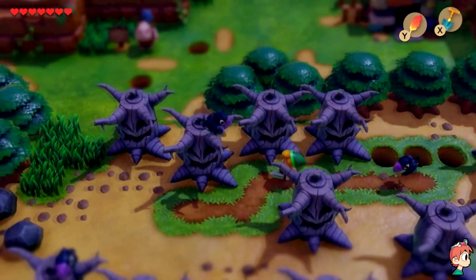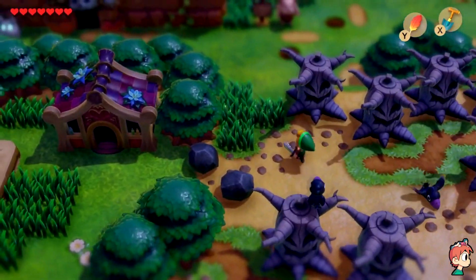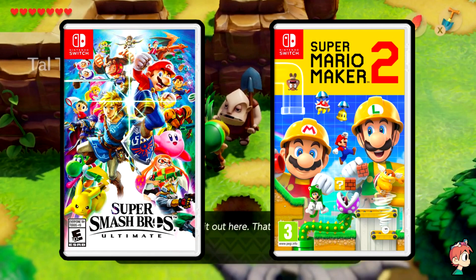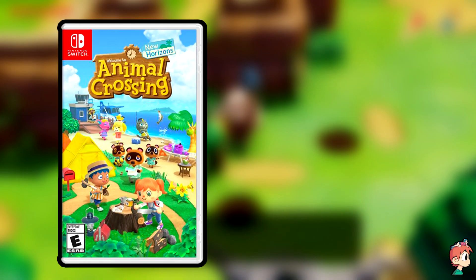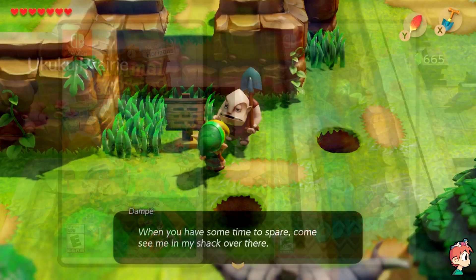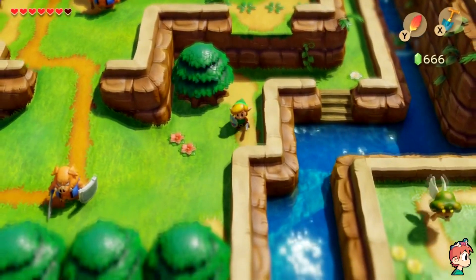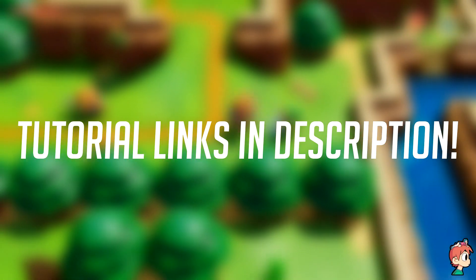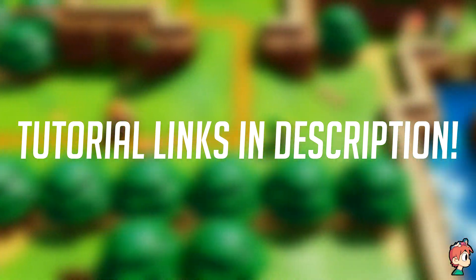Each emulator supports mostly different games. For example, if you're interested in playing Smash Bros Ultimate or Mario Maker 2, Yuzu is right for you. But if you're more into games such as Animal Crossing or Super Mario Odyssey, Ryujinx would be the better fit. Both emulators have their strengths and weaknesses but they're pretty similar at the end of the day. I've left tutorial links for each in the description below.